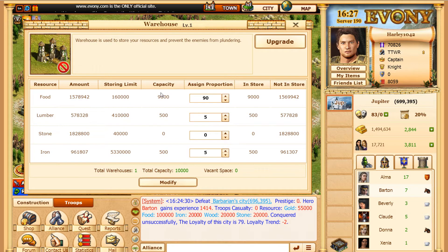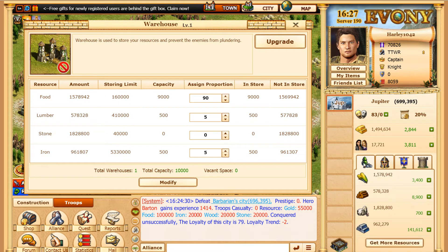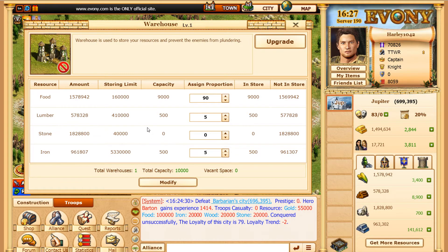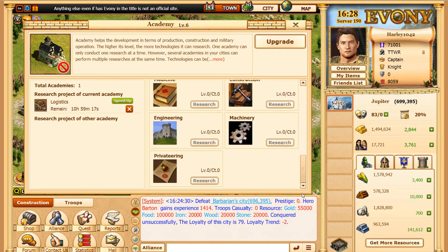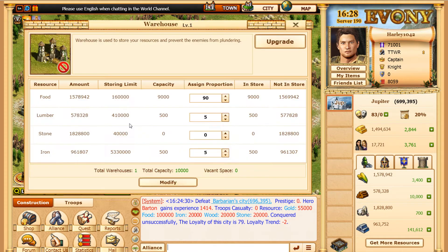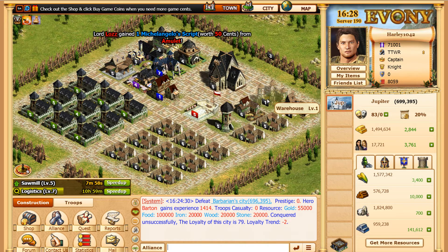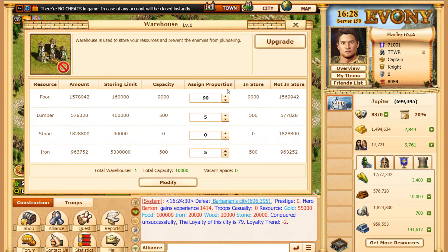In the warehouse you can change the proportions. You want most of your protected proportion to be food, so if somebody attacks and takes all your resources, they won't be able to plunder your warehouse. It's a level one warehouse so it's not holding much, but the capacity is 9,900. If someone attacks and takes everything, they cannot take the protected amount — unless they have certain pirate research — so your troops will have a little food left and won't die out as quickly before you can get back online.